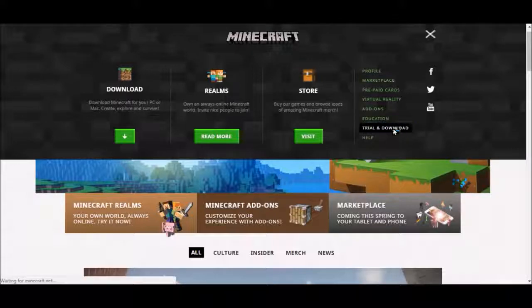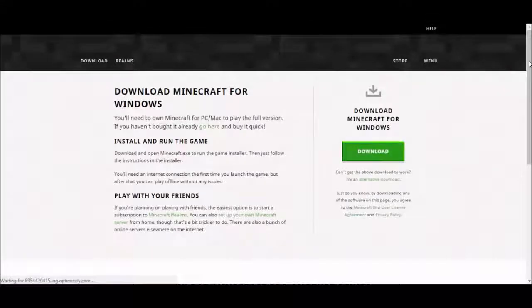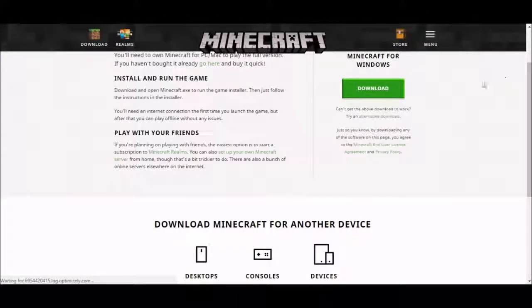Then click on 'Trial and Download' — this is where we're going to go ahead and download our old launcher. This old launcher is from like 2013, something like that, so yeah, it'll still work pretty well.